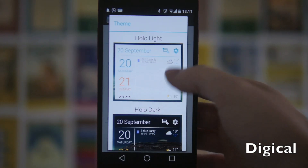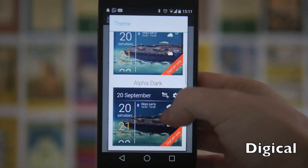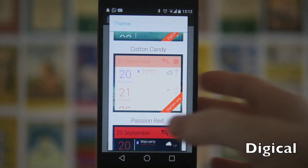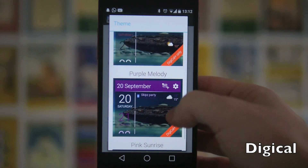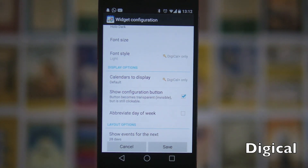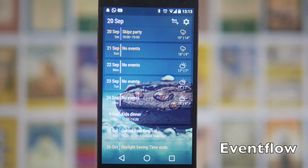On top of the different view settings you can apply a bunch of different themes — you've got light, dark, and then pro ones like alpha, alpha dark, the blue one, cotton candy which has a sort of matte material feel, passion red, purple melody, and a pink sunrise. If you get the plus version you can also display different calendars, which is pretty cool.